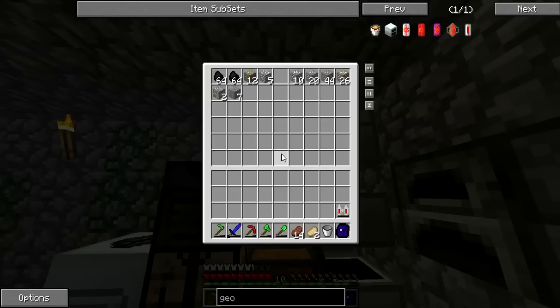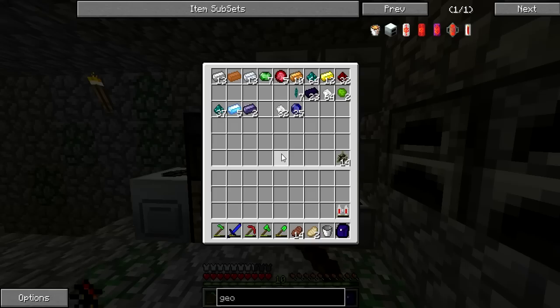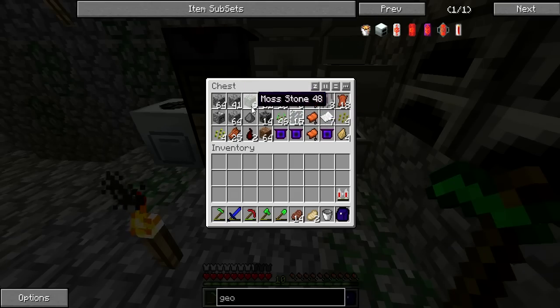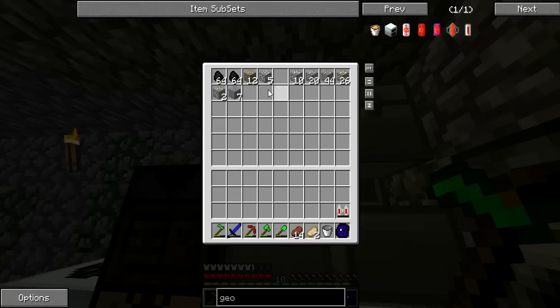We have some iron chests. If you don't know what they are, here's a regular chest that just has a little bit of space in it. These iron chests double the space.